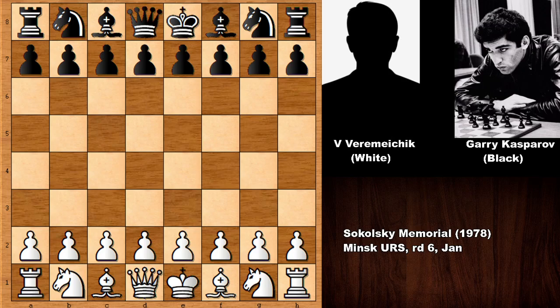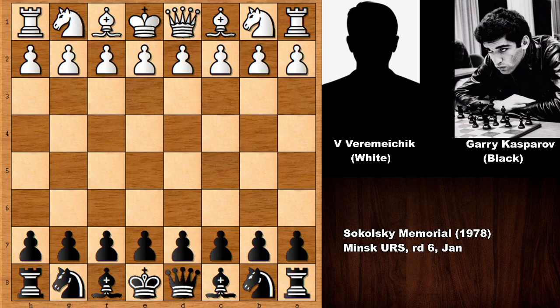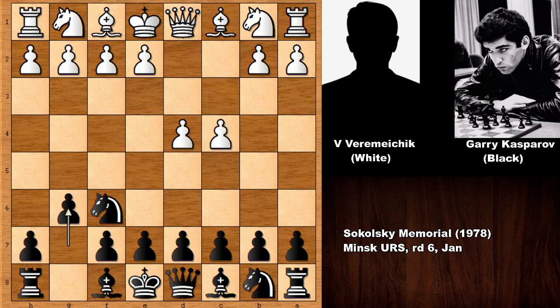From the perspective of Gary Kasparov playing with the black pieces, we have d4 and knight to f6. Kasparov is going for the King's Indian Defense — he used it many times. Against white's d4, aggressive attacking players like to play the King's Indian Defense because it gives black very good attacking chances, especially on the kingside.